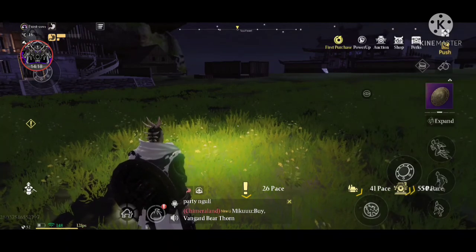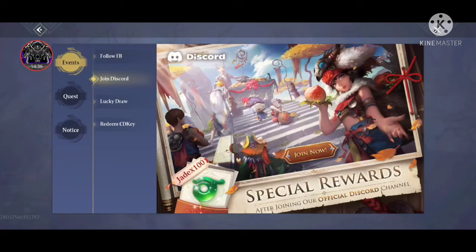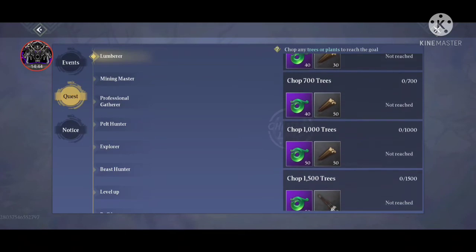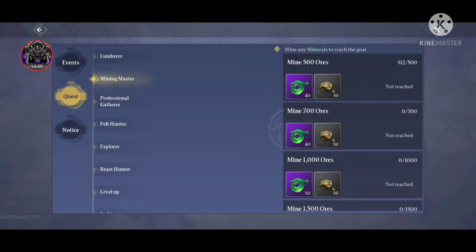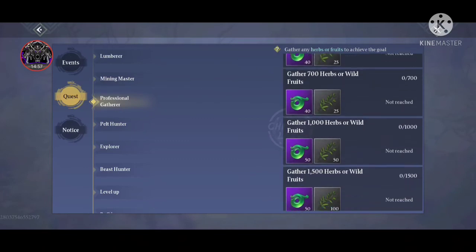Now look at the Perk section in the top corner. The easiest ways to get Jade: like the official Facebook page for 100 Sages, or join the Discord for 100 Sages. For quests, the Lumberer perk gives you Sages by cutting lots of logs. Mining Master gives Sages for breaking stones. Professional Gatherer rewards you for gathering orchids.